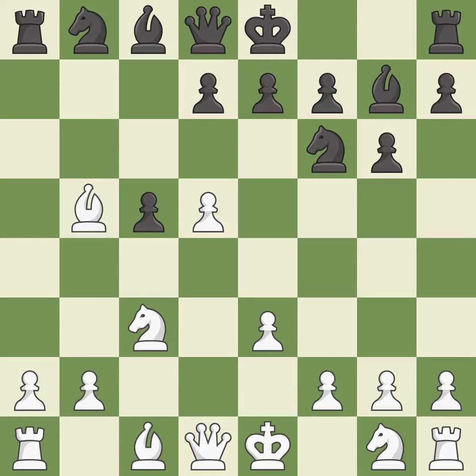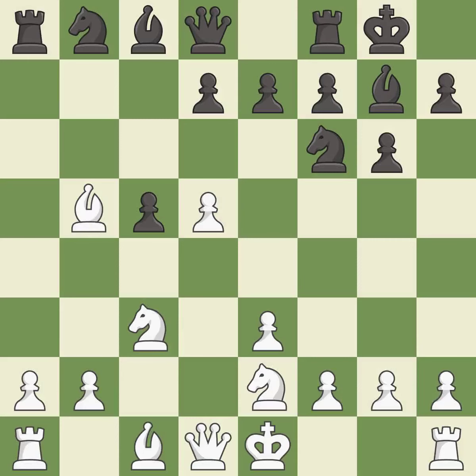This fianchettos the bishop by placing it on a powerful diagonal. This threatens to reveal an attack on a knight — it is best. This activates a knight by developing it off of its starting square — it is good.